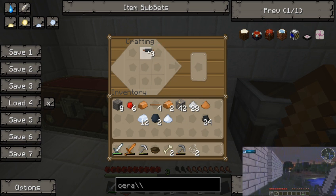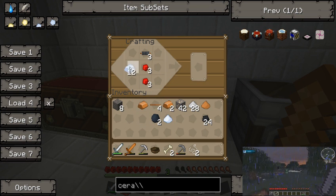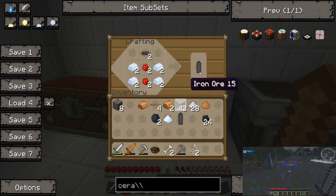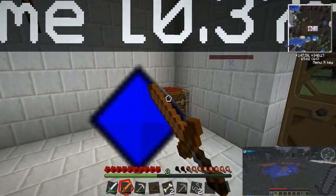Alright, so we got three wires and the tin — three batteries. That's good. There we go. Stupid buildcraft tables.